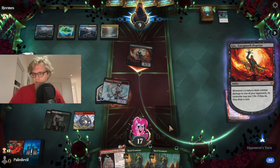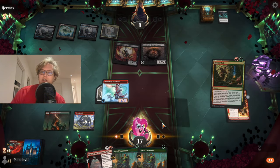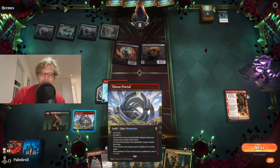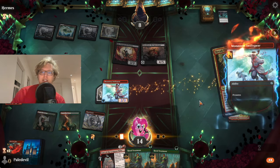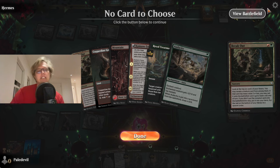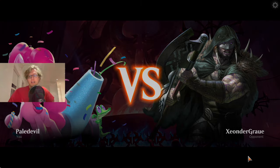He doesn't have Sheldred — otherwise he would have played it before attacking. It's down to 8, we better not lose. Oh, there's Sheldred. How do we get out of this situation? The deck is so aggressive but at the same time cannot handle taking damage from your own land. Now we don't have the protection spell for our Swift Spear — that's really bad. And we're not playing this game.